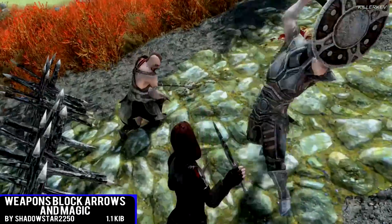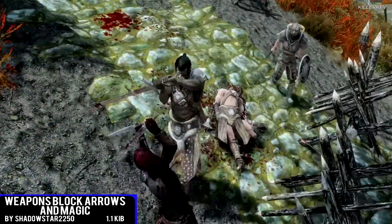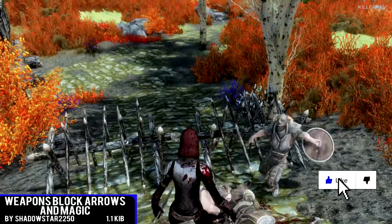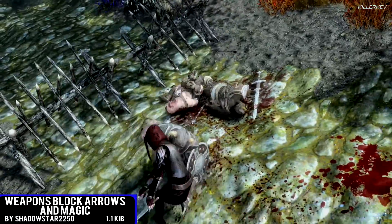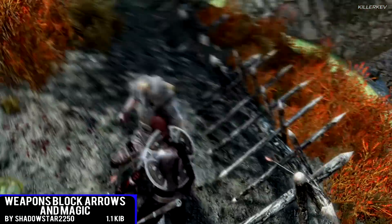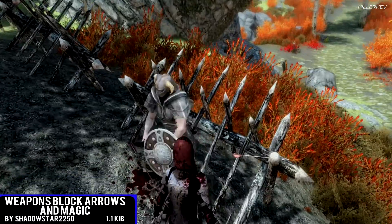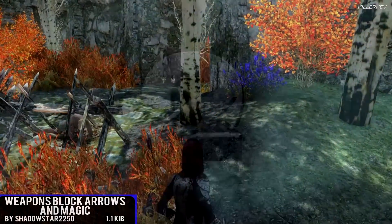This one is coming in at only 1.1 kilobytes of download. This mod applies and deflects arrows and elemental projection perk when using the block with just a weapon, allowing you to block arrows and magic without a shield. The original for this one is going to be on the PC, but we are playing the console, so if you want to grab this one on your PlayStation 4, definitely grab this one. It is really cool and really fun to play with.